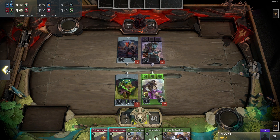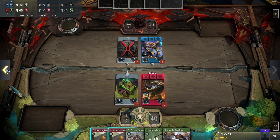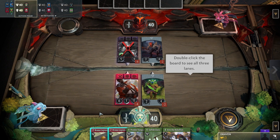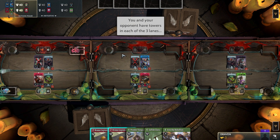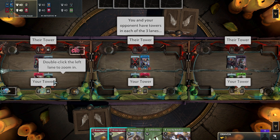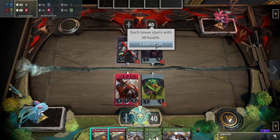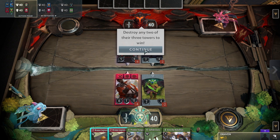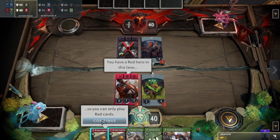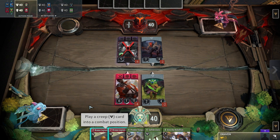So we have three lanes, just like in any Dota game. We have the heroes, the creeps, the powers over there, and the gold — so it's like playing Dota, it's just a card game. Let's double-click the board to see all three lanes. So this is like a tutorial — you can see the three lanes, and every lane has a tower on the end, just like a Dota game. Each tower starts with 40 health, and we need to destroy two towers to win.